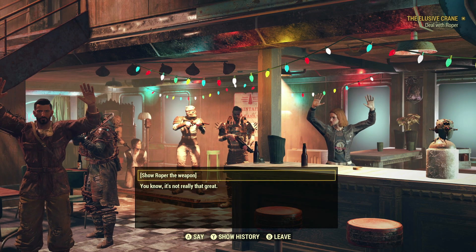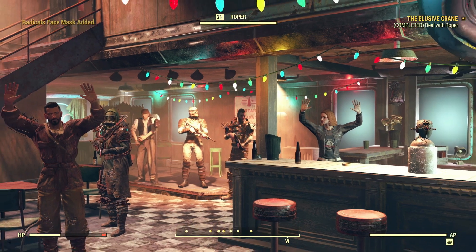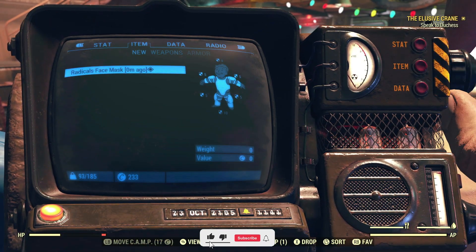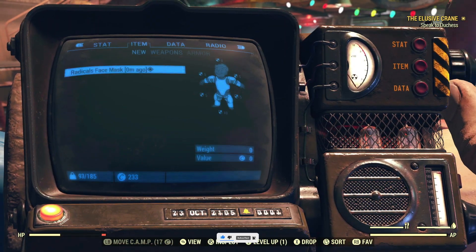When you make it this far, Roper's gonna ask you if you have the weapon, and you're just gonna say 'of course, boss.' Basically you're gonna side with him in this conversation, and he's gonna give you the Radicals face mask. As you can see in your inventory, you will have the Radicals face mask, and then you will need to complete the quest.